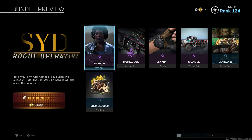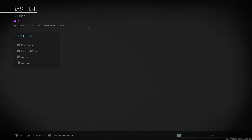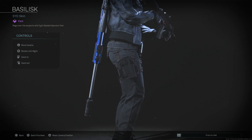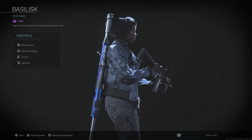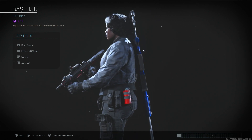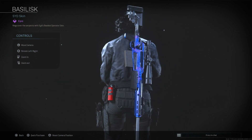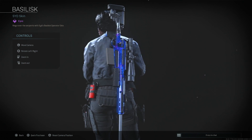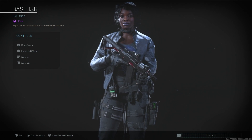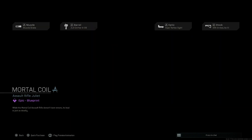We have the Sid Rogue Operative — let's check this one out. This thing looks mean, this thing looks sick. I like this skin for Sid a lot — it's dope. The little incendiary grenade that pops — the incendiary really pops. I like this skin a lot, it looks awesome for Sid.